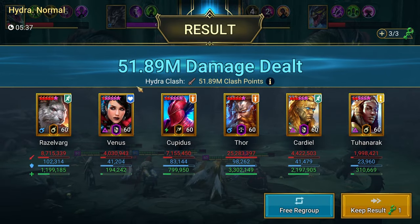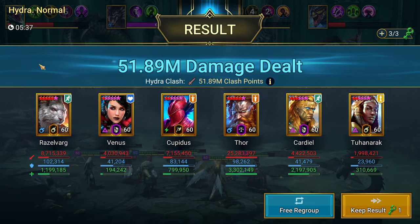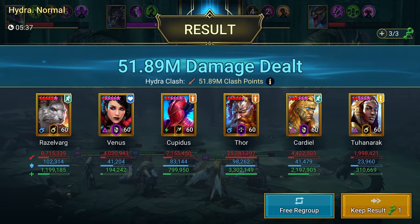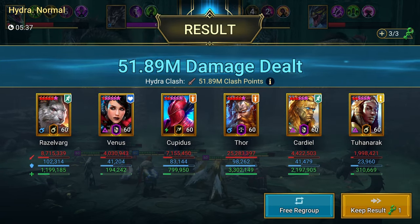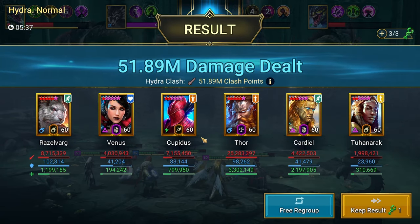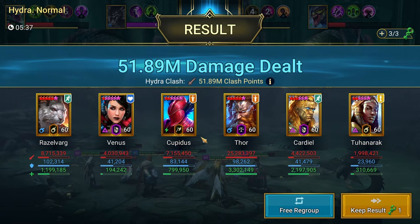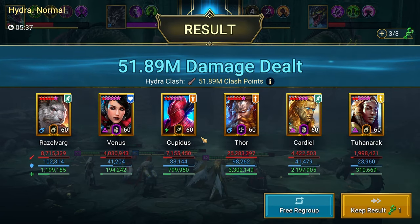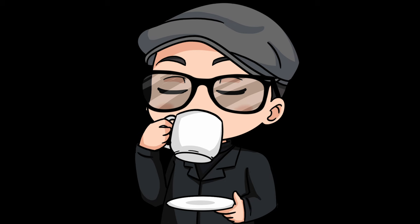We ended the fight at about five minutes in with 51 million damage. Razovar did more damage than Cupidus, but he's in a Relentless set. Cupidus did 7 million. Thor is just being Thor, but keep in mind Thor has a nine-piece Slayer set and a five-star ascension. Is Cupidus outdated? I'm biased — he has a special place in my heart as my very first legendary champion, and he was on the team I used to first clear Nightmare Hydra. Outdated for sure, but I still like him.